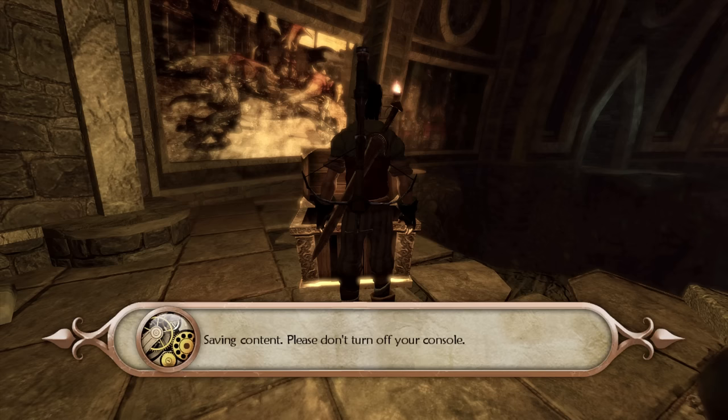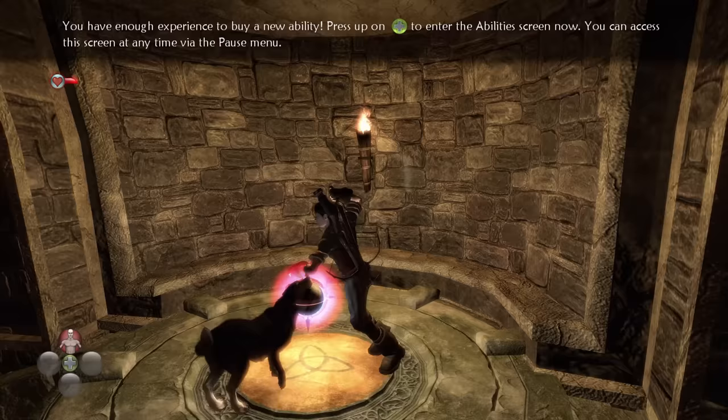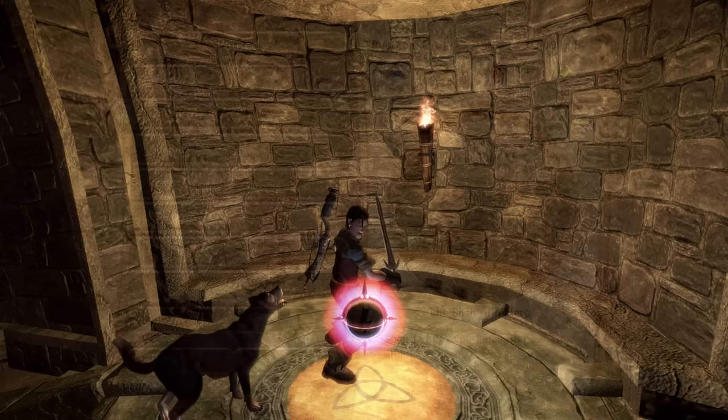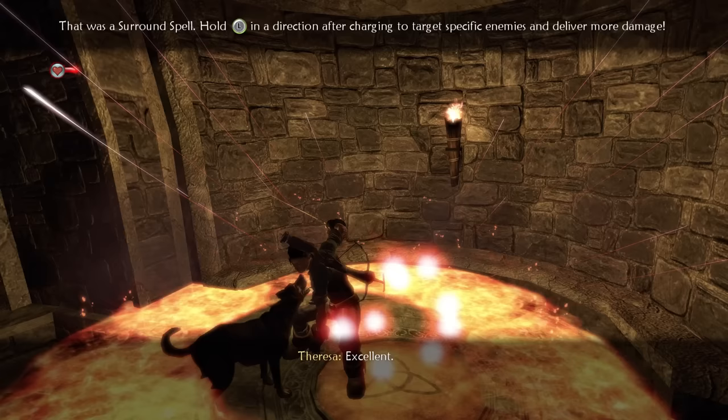This is where we hit our first hurdle and it's kind of a big one. To proceed I am required to shoot magic at a glowing red orb to open the Cullis Gate to get back outside. Unlike before, magic isn't just given to you by the guild master - instead you have to unlock it with experience. I tried for a while to find a way past but eventually bought the cheapest spell I could, so no, you cannot beat Fable 2 without increasing any skills.